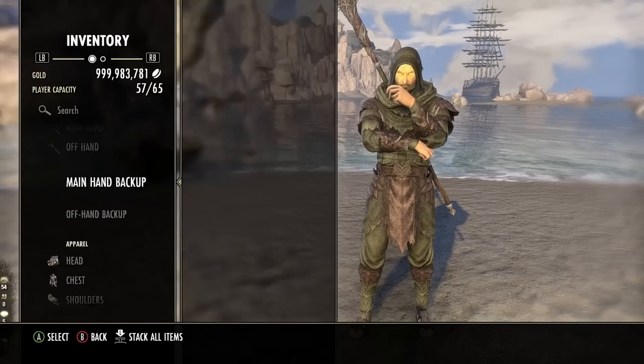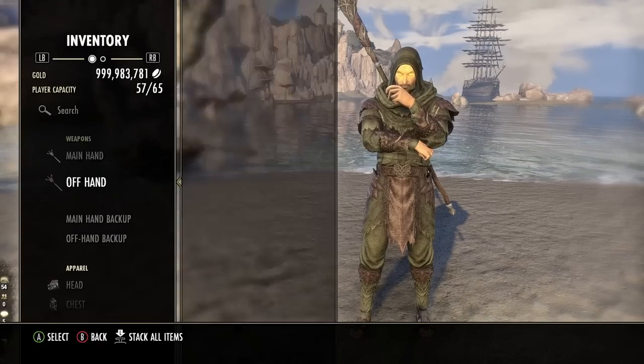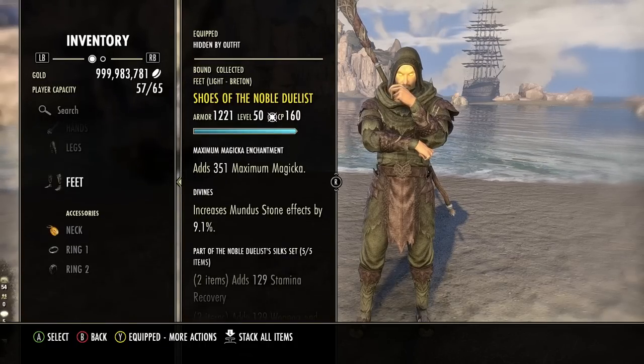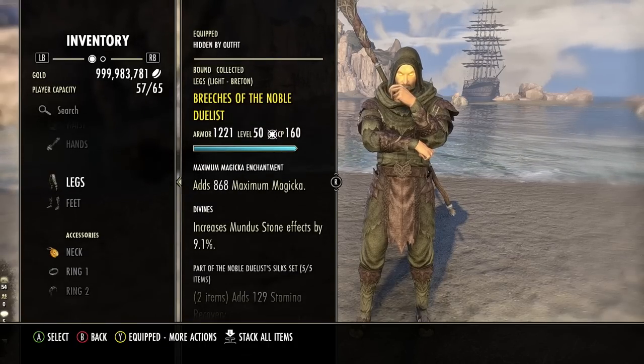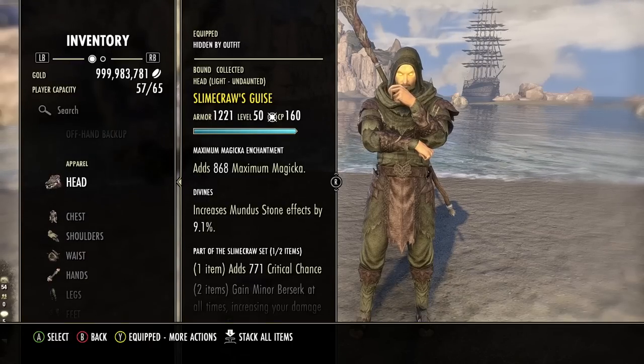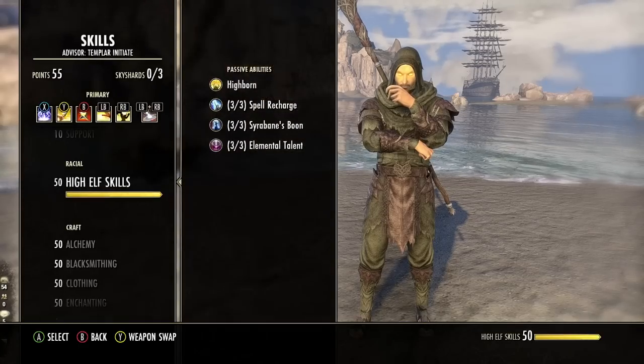To recap the setup: we're running the one bar Lightning Staff and chest piece of Sergeant's Mail with two pieces of jewelry, five pieces of Noble Duelist on the body, the Slimecraw monster set on the helmet, and finally the Oaken Soul Mythic Ring. Now let's jump into the skills.